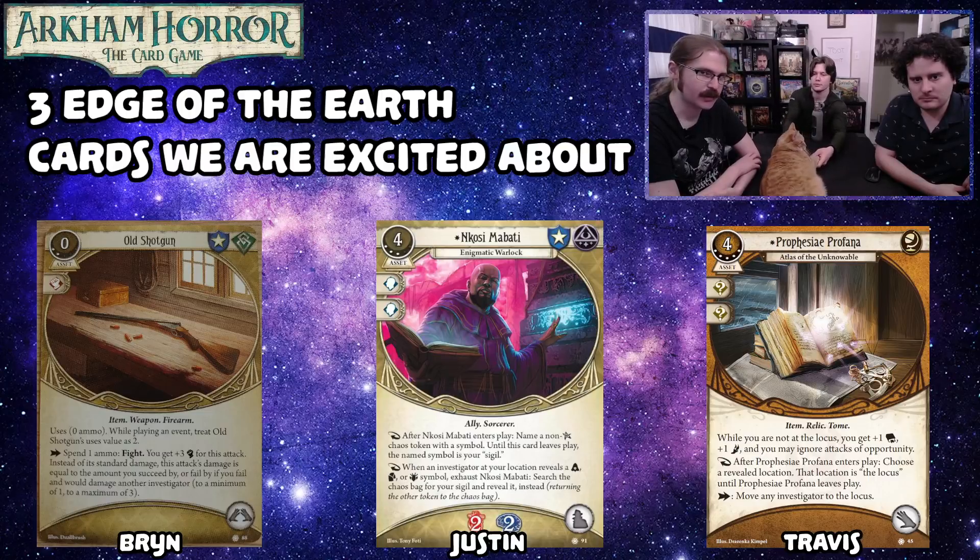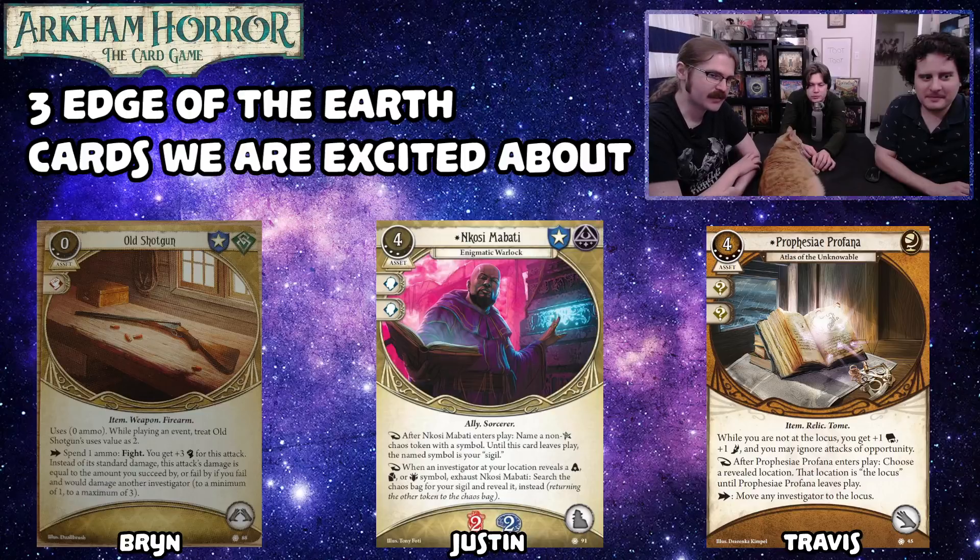It's a shotgun that doesn't cost four XP or even five resources. The effect is really cool — you deal more damage based on how well you succeed or fail, depending on what you were shooting at. I appreciate this being at a cost point where I might actually play with it. Travis said he knew Bryn would like this card because when Travis looked at it, he said 'what?' — and Bryn likes those cards.